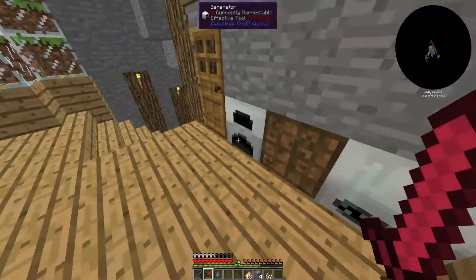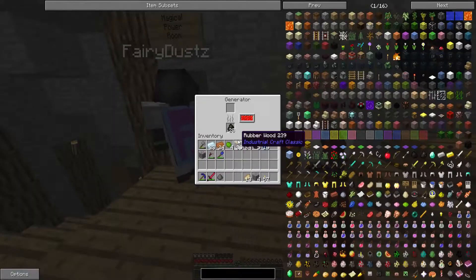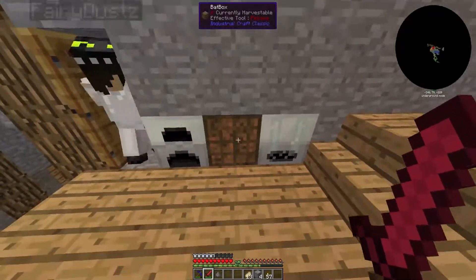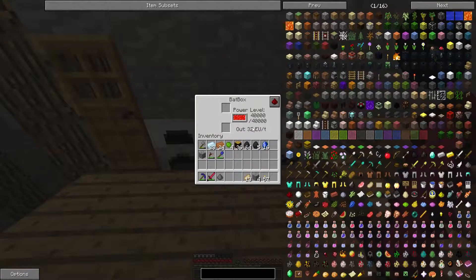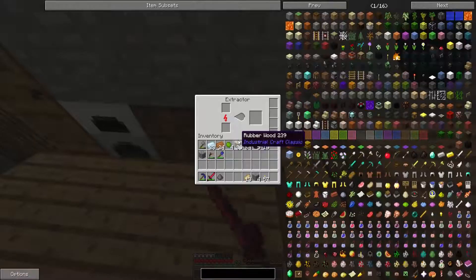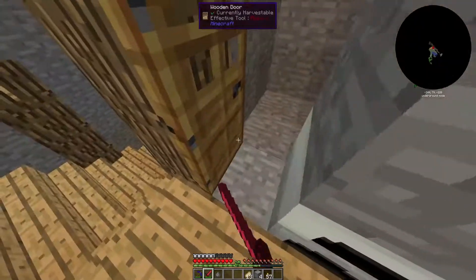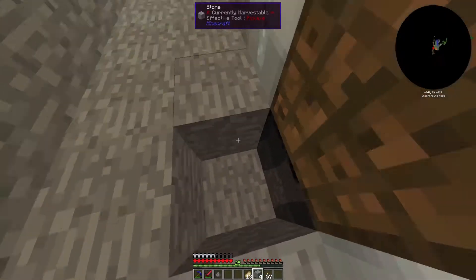we made the back box, the generator and the extractor. The generator — you put charcoal or coal in. The generator powers the back box which charges up; it's got 40,000 EU power. Next to it is the extractor, which gets powered by the back box. The cables go underground down here — as you can see, the copper cable.